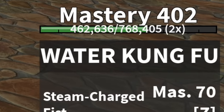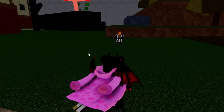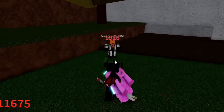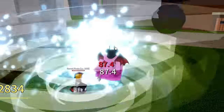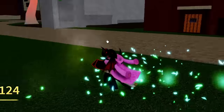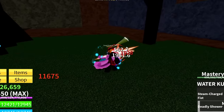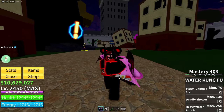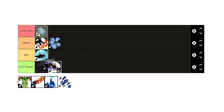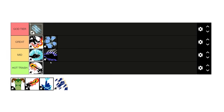Now we have Water Kung Fu, another water fighting style, similar to Sharkman Karate in a way. This is a fighting style you get in the first sea, and it's nothing impressive — the damage is a little low. The Z ability is alright, Deadly Shower is actually pretty cool, and Heavy Water Punch is pretty nice. But because it's a good fighting style to have in the first sea, it goes into Mid tier. Not terrible, but not great either.